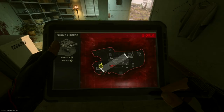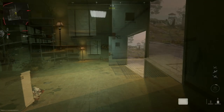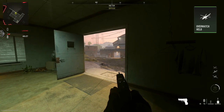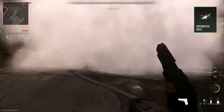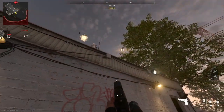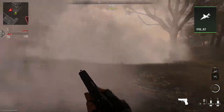Unfortunately, the smoke airdrop's visually obscuring effects have no impact on AI-controlled killstreaks. As you can see here, both the Overwatch helo as well as the VTOL are unaffected by the wall of smoke, and you'll be immediately gunned down once either of these aircraft obtain a direct line of sight, even if you're fully obscured by the smoke airdrop.